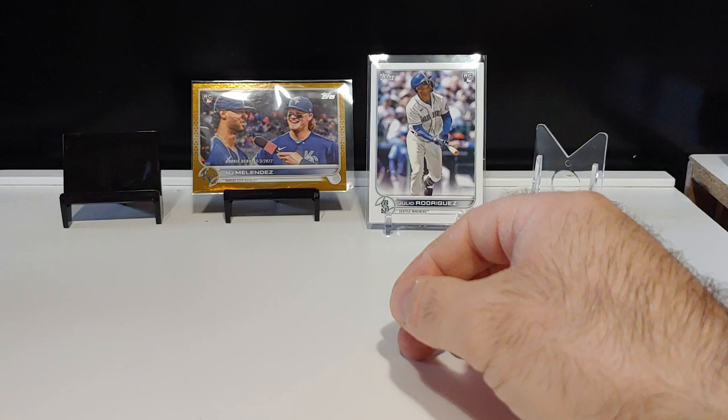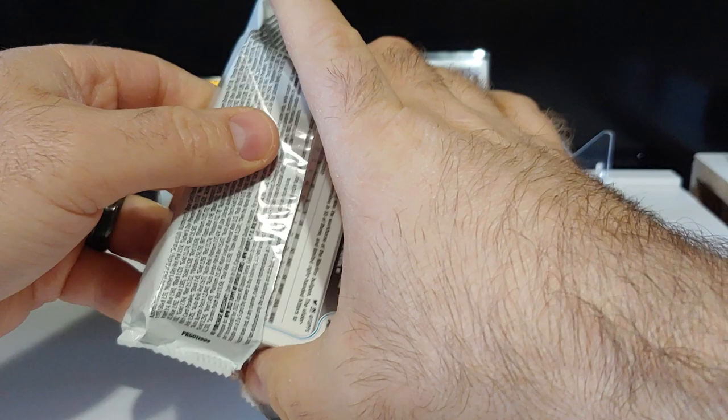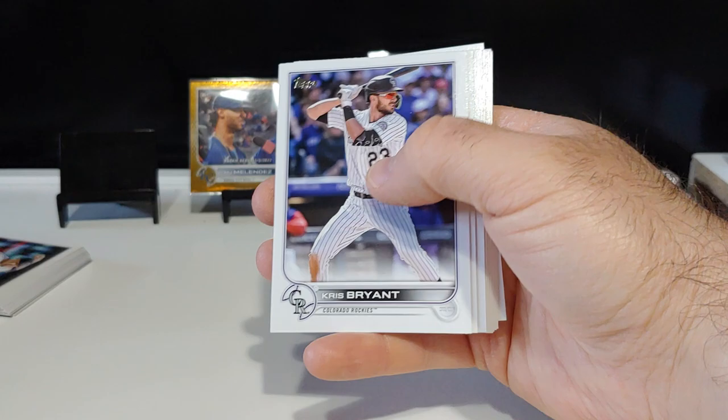Very nice. Next pack up - let's see if we can find a short print or super short print. Still looking for that Julio, still need the Julio Generation Now insert as well - it'd be nice to find that. We got an MJ Melendez rookie card, Ryan Pepiot rookie card, Josh Lowe rookie debut, Mackenzie Gore rookie debut.